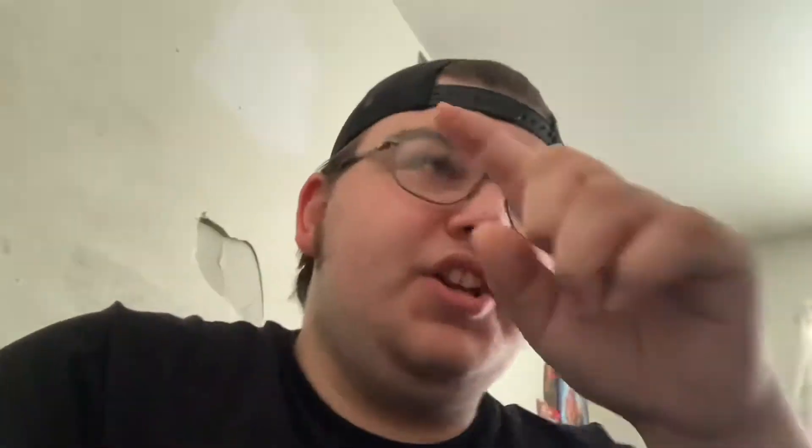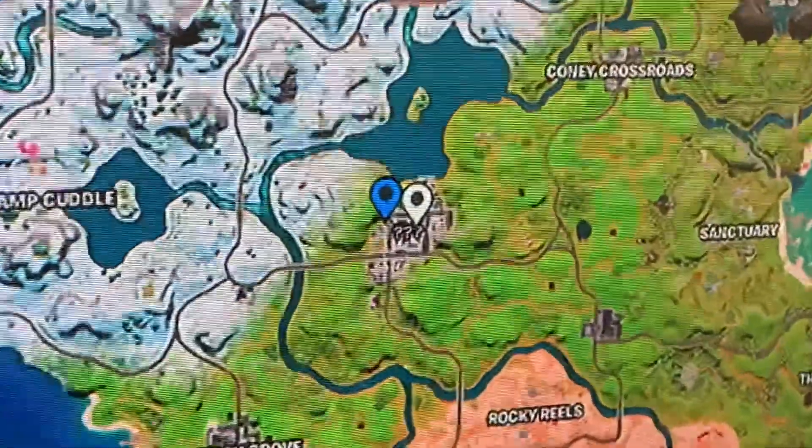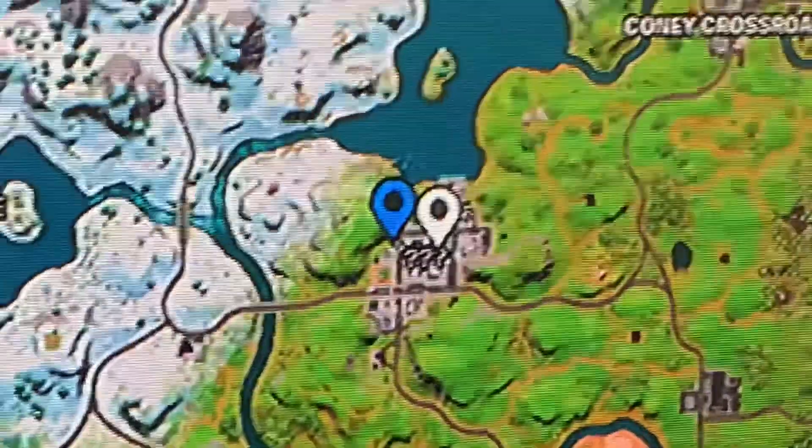I was gonna show it on my map because now it's in the very middle — oh, I forgot I'm at Sleepy Sound in Battle Lab. Alright, going into my map now — yeah, right there is Tilted Towers. It looks a lot different but that's definitely Tilted Towers.